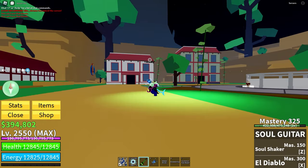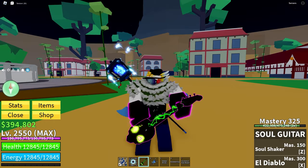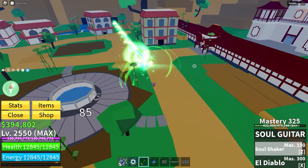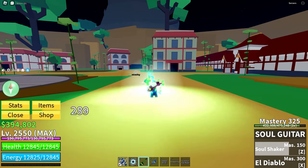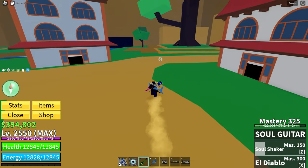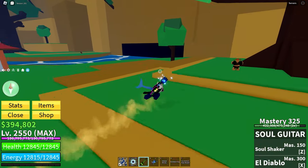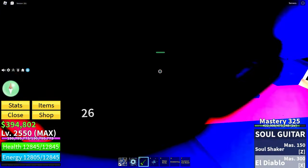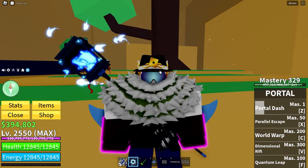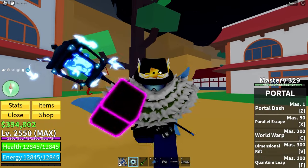For the gun, it's none other than Soul Guitar. The Z move has a very long range, the clicks are great and have AOE — they also break Observation Haki. The X move is just an enormous AOE, great for stunning people and then comboing, and it also heals you. It's just so good.